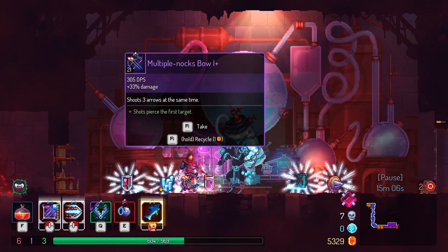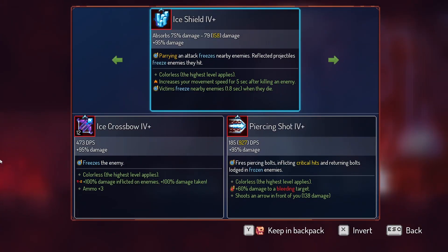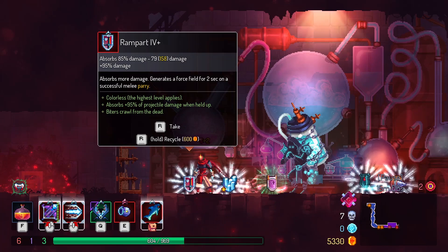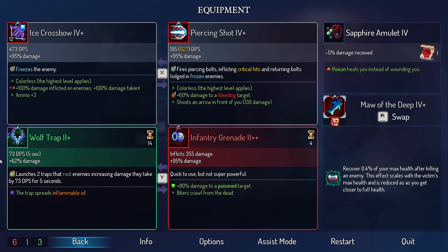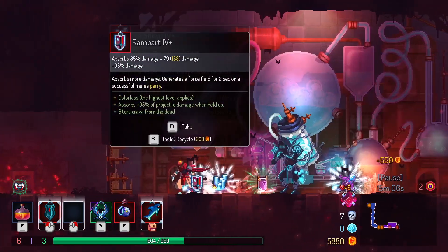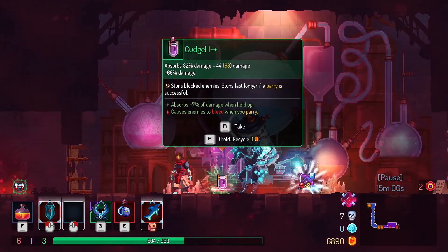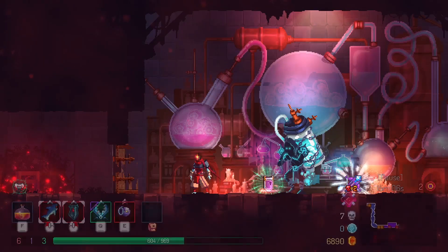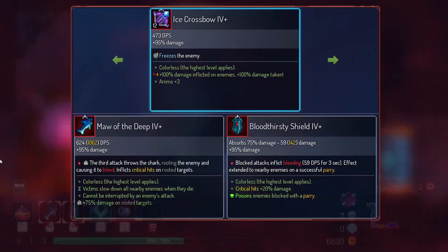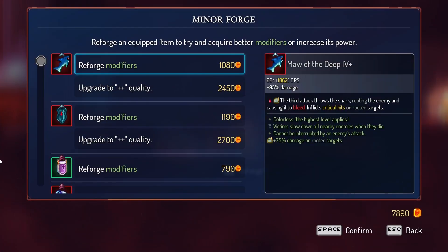I'm gonna keep the Maw of the Deep in my backpack. I can't grab this thing with me though. Ice Shield Pairing freezes the enemy, and Reflects Projectile also freezes the enemy — these are so good. I kind of really like all of these. But sadly without a shield, everything is just so much harder. Screw it — sell everything. I'll grab the Maw of the Deep. I can't even put the bow inside my backpack because it's a two-item. Maybe we'll use it someday — keep this one in my backpack, just in case.